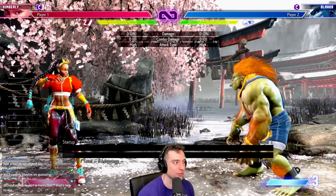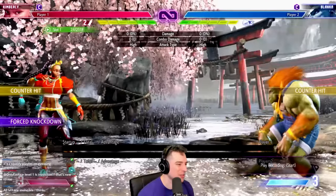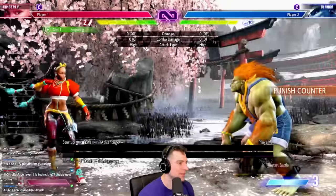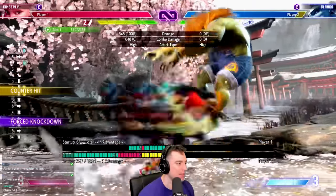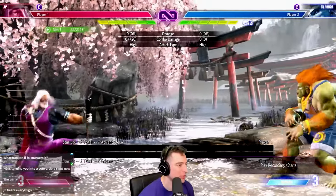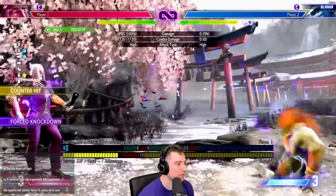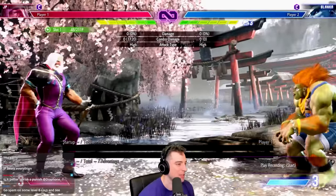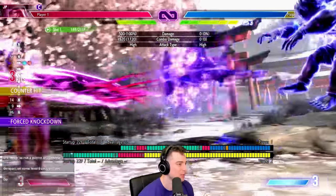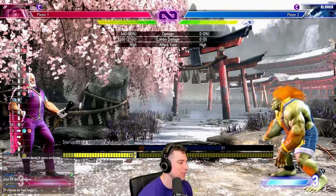You can try to hit them out, which is tricky. JP, for example, can do two medium punch on reaction to Blanka Ball, and if you get it, you get a combo which is really good — you can spend EX here too for pretty nice damage. You have to figure out what character has the best disjoint in order to exploit that.